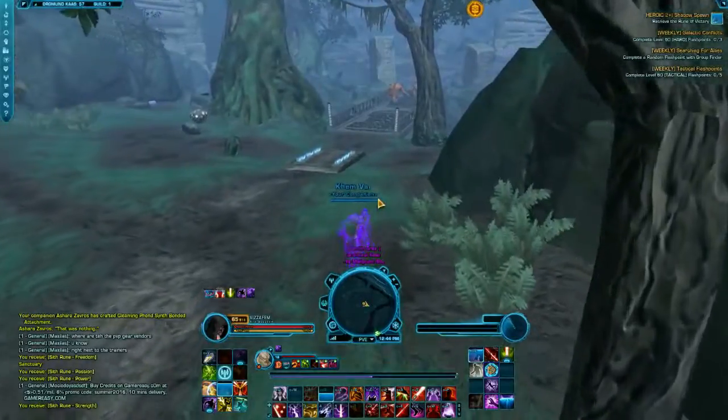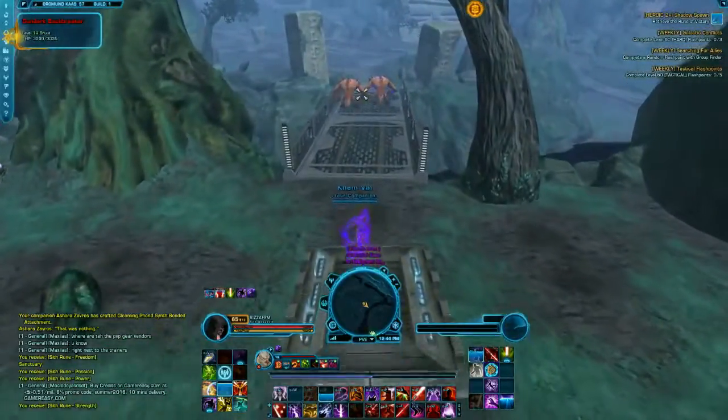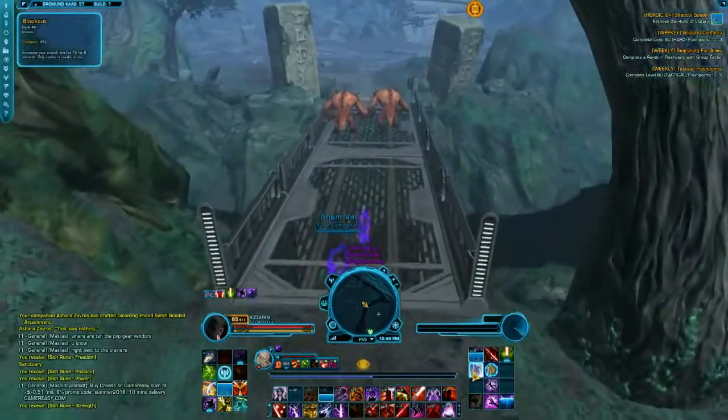Now you are going over the bridge. The 2 monsters controlling the bridge will detect you in your stealth. Use blackout to decrease any chance of them spotting you.